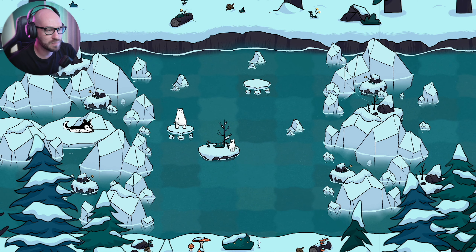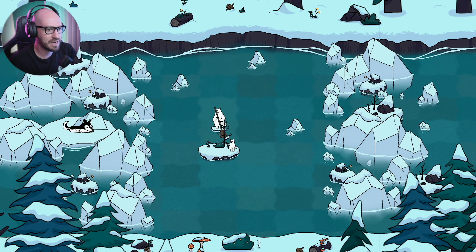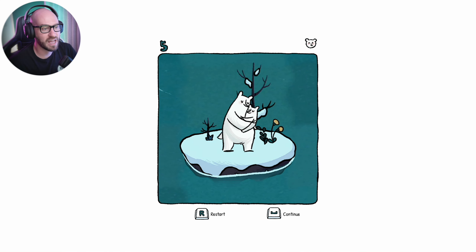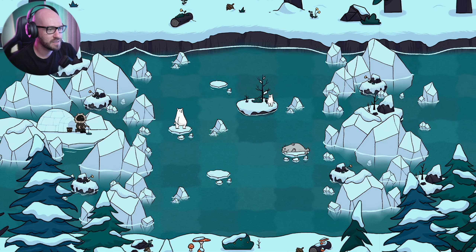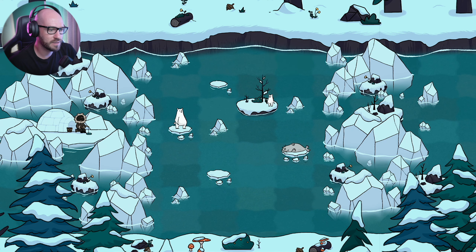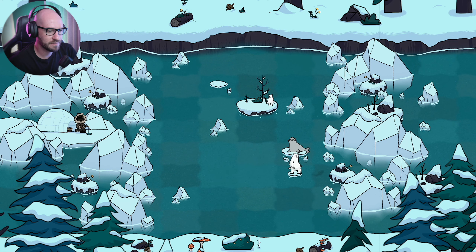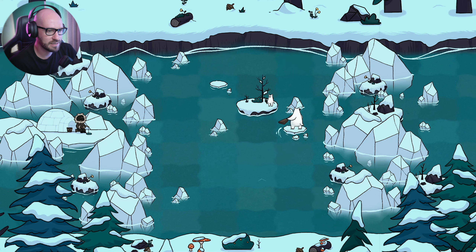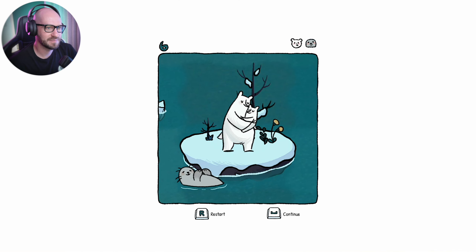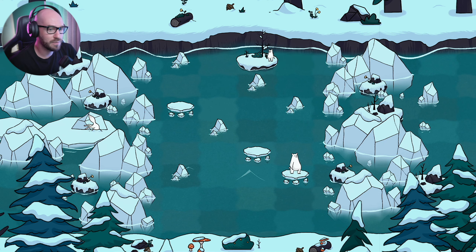Like this — and we made it, there we go! This one didn't have any other animals so we're good. On this one we do have a seal that I wanna get to. I think I can go like that, then like that — and we made it! Perfect.